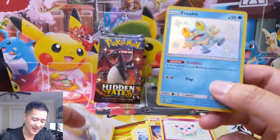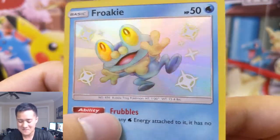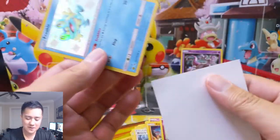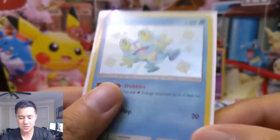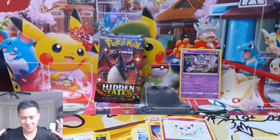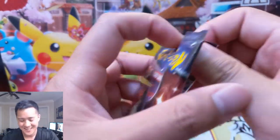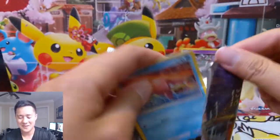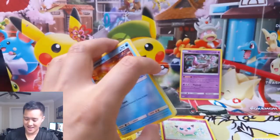This box is awesome - shiny Froakie! Super cute. I love how these are even textured. The way I do my sleeves is the shiny GXs will get the double sleeve treatment, regular shinies will just get single sleeve. Look at that, looks so nice! Hit that thumbs up button, guys - we finally pulled shiny GXs! It only took so long.